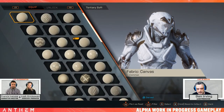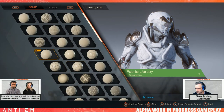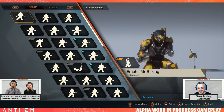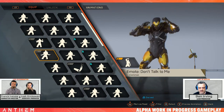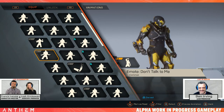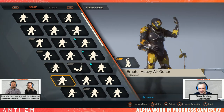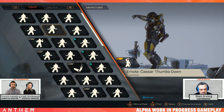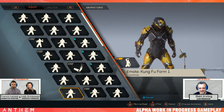They also showed off the animations. You'll be able to choose separate animations for after you've completed a mission and for your grand entrance when you join a party. There are lots of emotes coming at launch, including Shadow Boxing, Big Laugh, Don't Talk To Me, Francis Lacuna's favorite — Finger Guns (Pew Pew), Heavy Air Guitar for those who want to rock out, Caesar Thumbs Down for those who want to play like a gladiator, Hip Hop for dancing, and Ben Irving's favorite — Kung Fu Form 1.